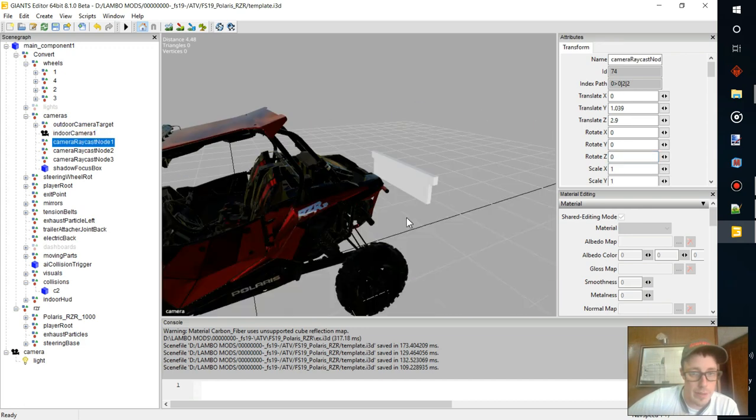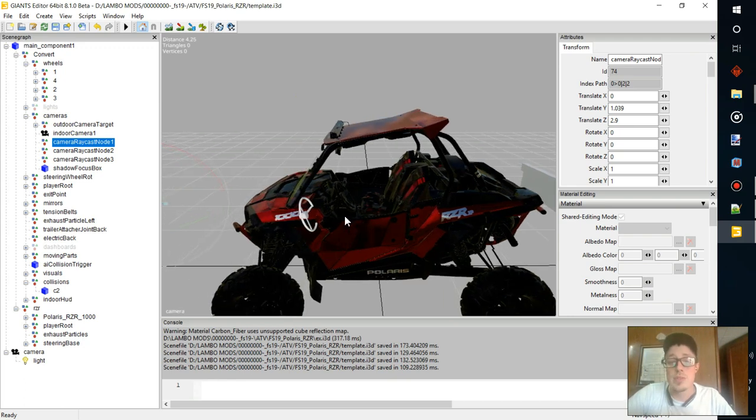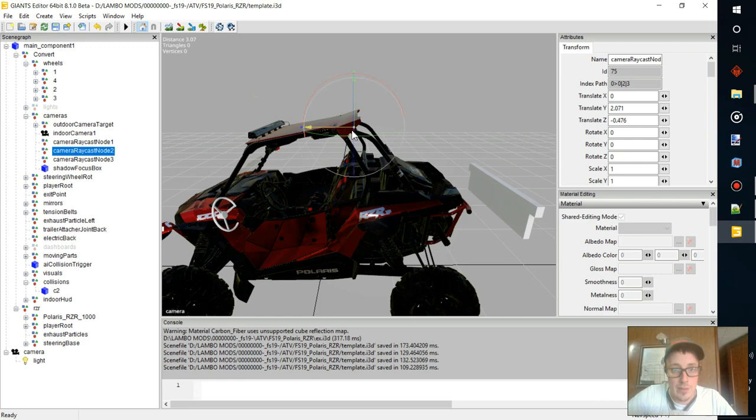These clip planes tell the camera not to allow you to see inside this area — you put them where you don't want to see inside the model. So like right at the front, and I usually like to do one right at the top too, at the highest point on the top.